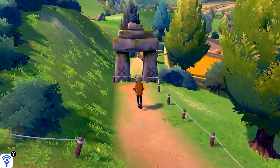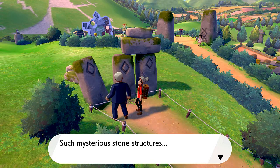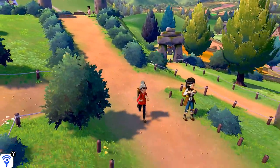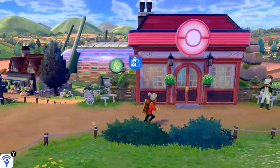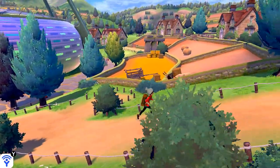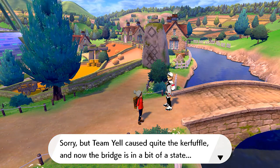Let's grab some items up here — we got 3 X Attacks and a Leaf Stone. Mind you, over at Route 3 I did find a Thunderstone from a trainer we hadn't battled yet, so sorry to those who tried to tell me. On the other side we find the big stadium and a good fishing and bicycle spot. There's also a mysterious stone structure.